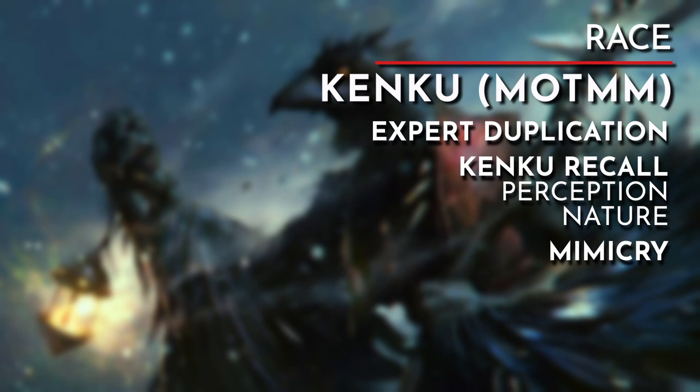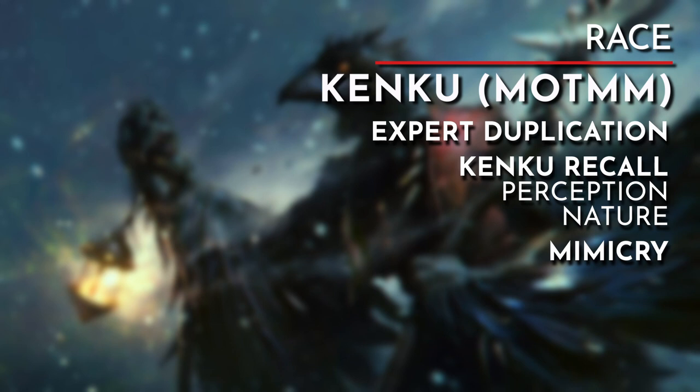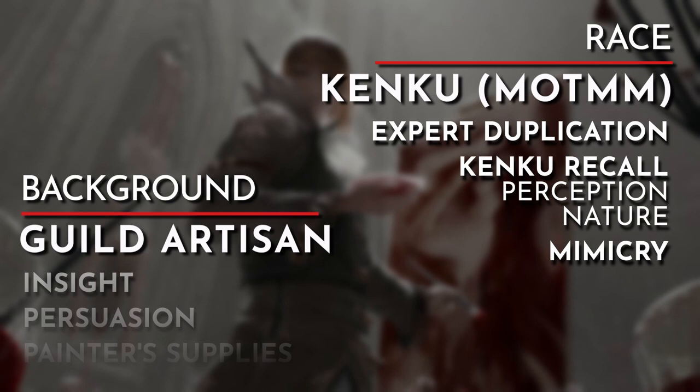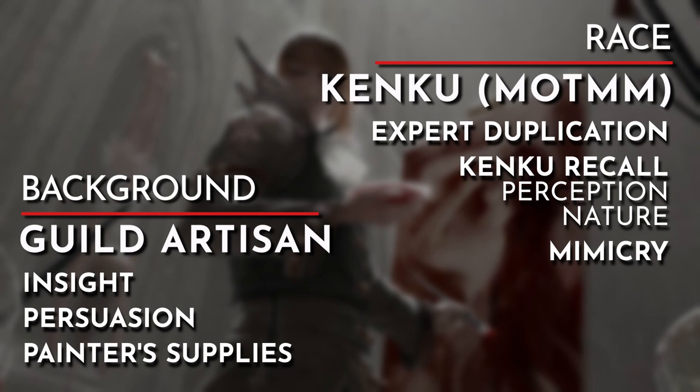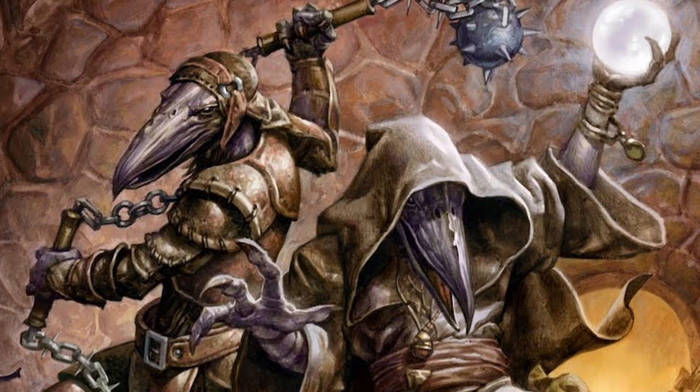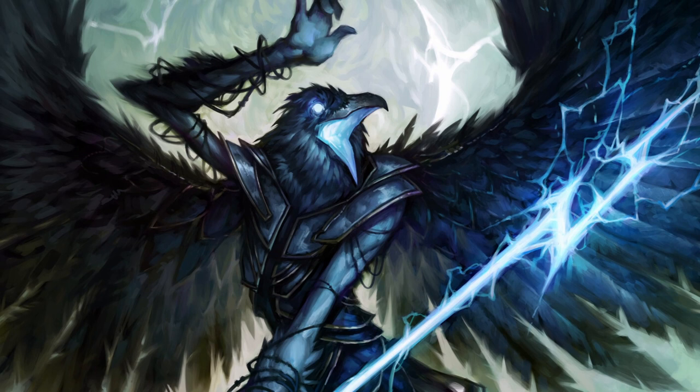Mimicry has us able to fool others through sound if they fail an insight check against our DC, which is 8 plus our proficiency bonus plus our charisma modifier. In order to pick up the necessary proficiency and tools for a painter, I went with the Guild Artisan background. Guild Artisan has us tied to a painting guild that our Kenku may have formerly worked for. We gain proficiency with the Insight and Persuasion skills, painter's supplies, and a language of our choice. Insight reflects our ability to sense the emotions and intentions of others, and painter's supplies will allow us to paint. The Kenku's previous lore had them cursed with the inability to create on their own — Monsters of the Multiverse removed this but left them with the ability to copy. With this in mind, this Kenku was a member of a painting guild, hired to recreate or reproduce pieces on behalf of the guild. When they discovered or were gifted a magic paintbrush, they decided to break away from their guild and travel the world to create their own path.